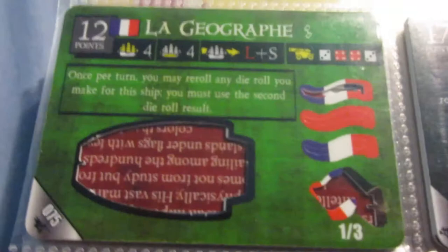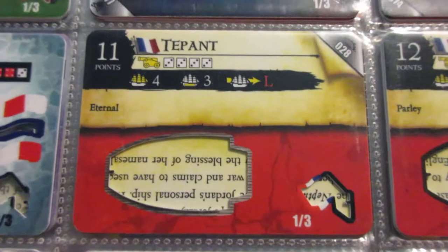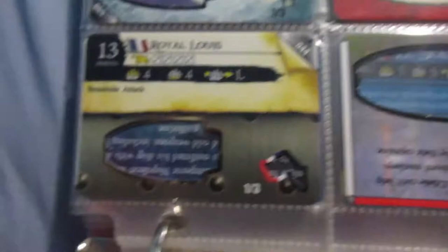This one is similar to the Geography - same ability, same cannons, but a little bit slower for one less point. The T-Pent is a pretty cool ship and one of France's more unique ships. They don't have many ships or crew with the eternal keyword - this might be the only one, actually. So that makes her unique right off the bat. Everything else is pretty average, but if you put a captain, helmsman, one of their cancelers, and then an oarsman aboard, you can have a pretty tough ship to take down.